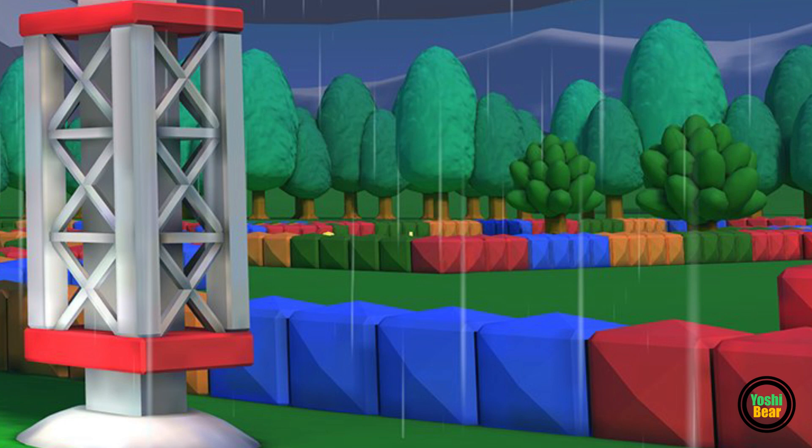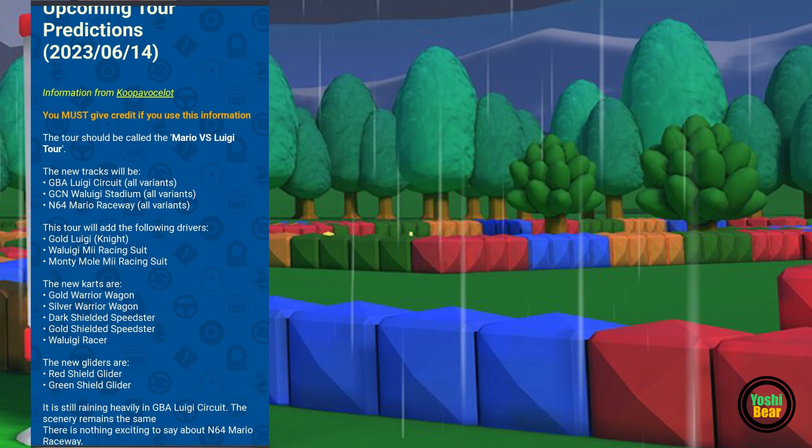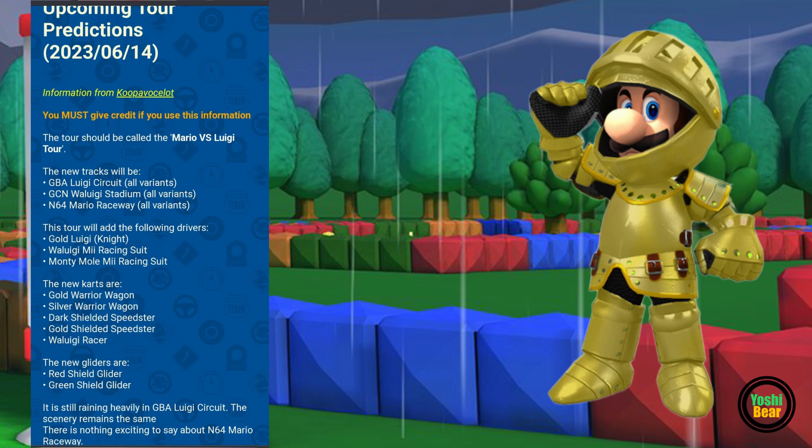But according to dataminers — this was released a few days ago by Cooper Bosalette, so all credits to him — apparently there's Gold Luigi Knight. But according to these teasers, we don't see any signs of him, apart from that little coin part, which most likely are going to be coins. But if he's released for this tour, definitely see him as a coin box user — our first Luigi coin boxer.